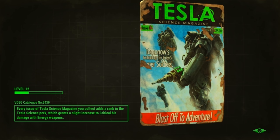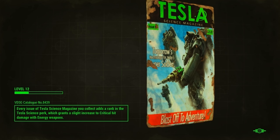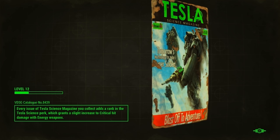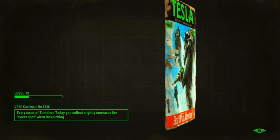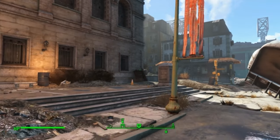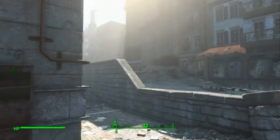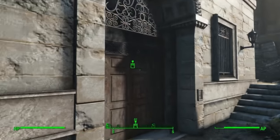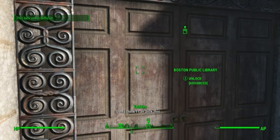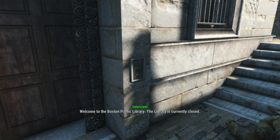I'm hoping that we'll remember to get a decent lockpicking skill with this character. If not, we'll actually have to go in the sneaky way, and that's kind of dangerous but at least pretty entertaining to try. Here we are at the library. Can you pick this? I don't think I can pick this. No. Welcome to the Boston Public Library.